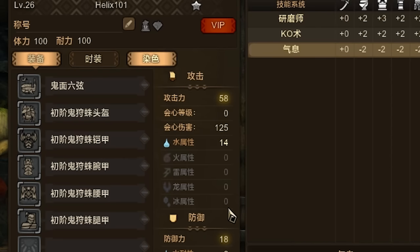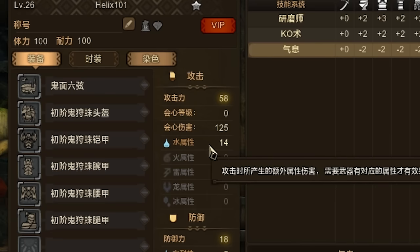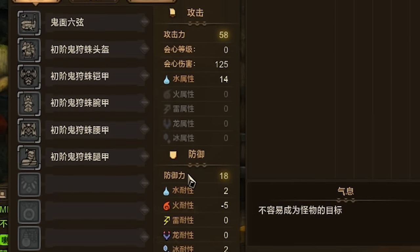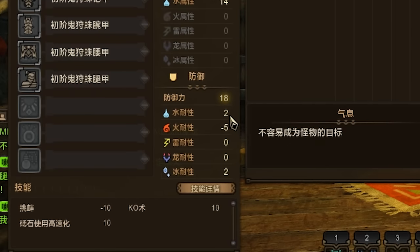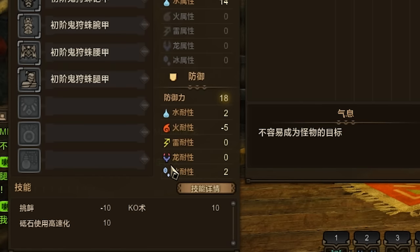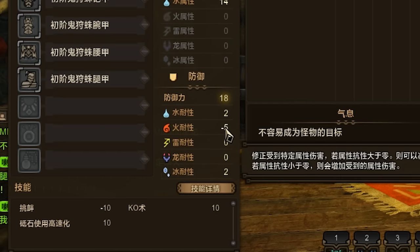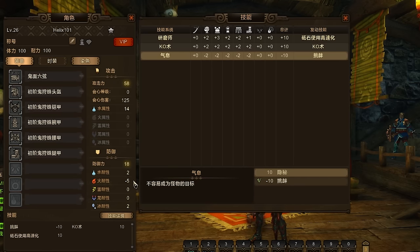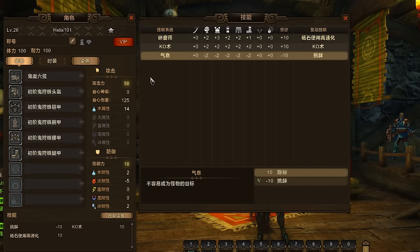On the left-hand side you can see what elemental traits the armor set or weapon has. It looks like I have a water trait on my hunting horn with a damage number of 58. My armor set has a plus two in water defense and a plus two in ice defense, but a minus five in fire damage — so if I get hit with fire it'll do more damage. Always keep these things in mind and make sure you have the right set for the monsters you're fighting.